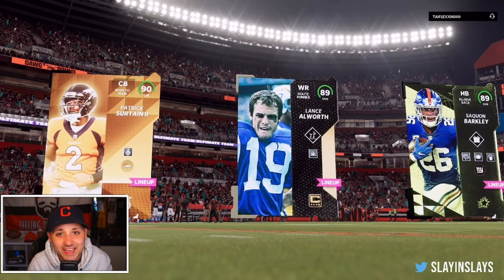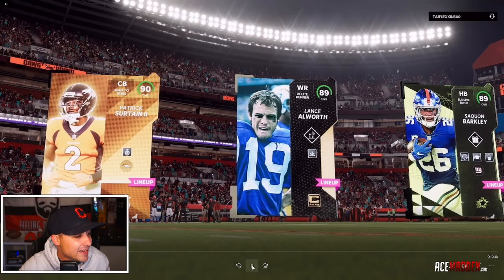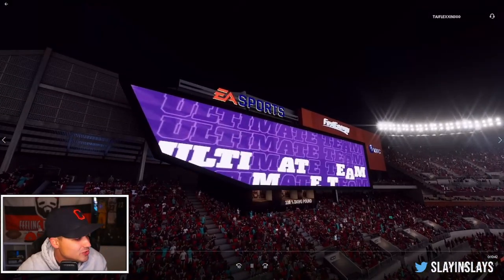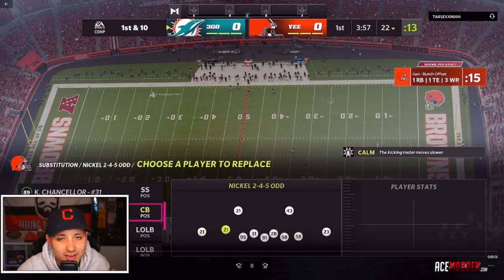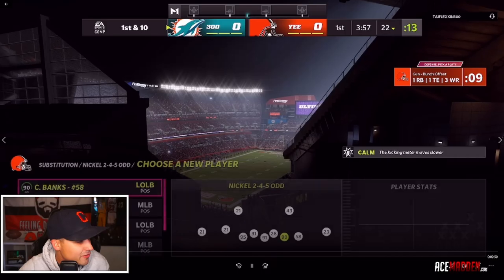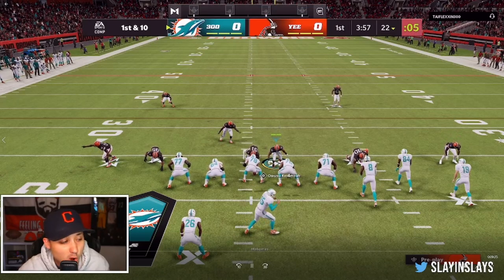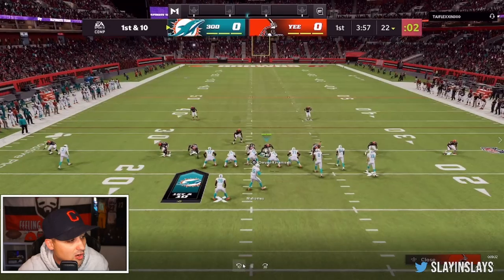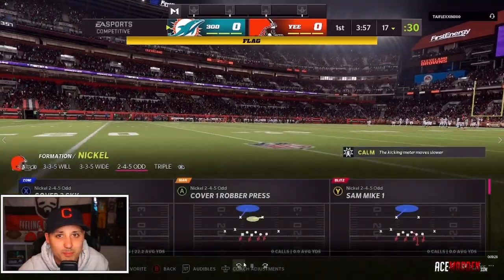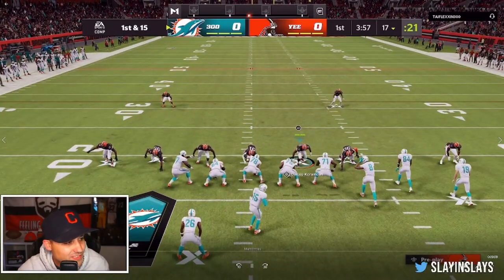This is weekend league gameplay — I think we were three and oh at this time. His top three: Patrick, Certain, Lance Allworth, Saquon Barkley. Our top three: Miles Garrett, Nick Chubb, and Ozzy Newsome. Running the Nickel 2-4-5 out is a big meta right now. He's coming out of gun bunch offset. I'm still learning this defense — it's kind of a struggle. He's got Mahomes at quarterback. It's a fairly even match — a 50/50 Browns theme team versus the meta teams.